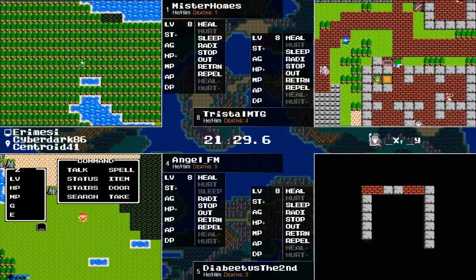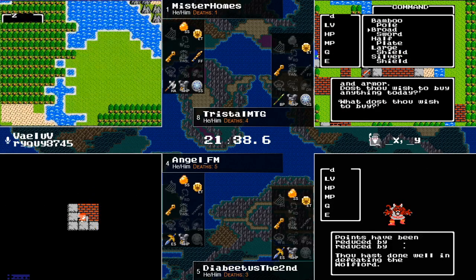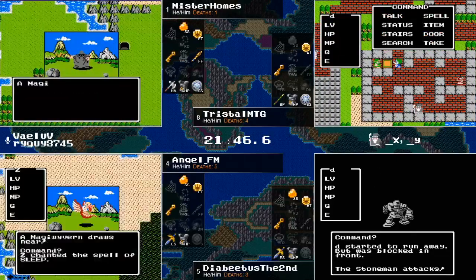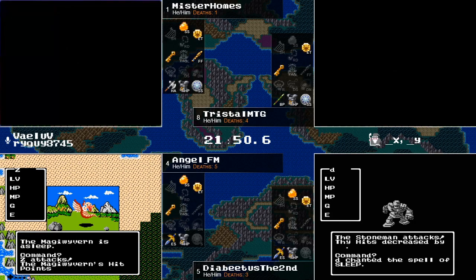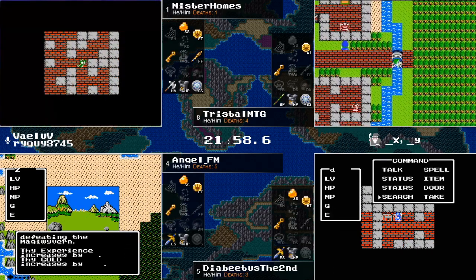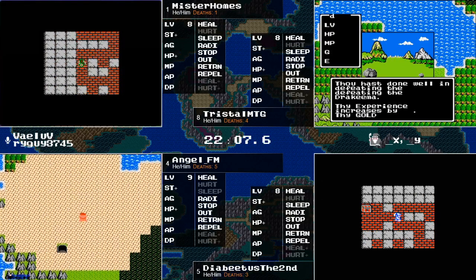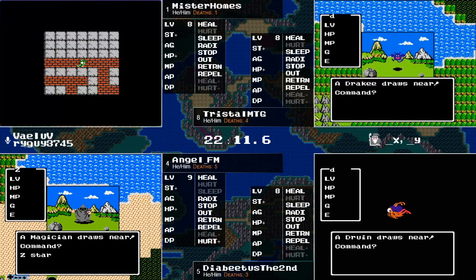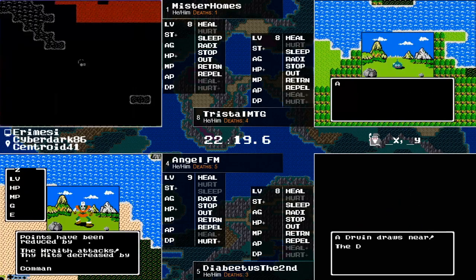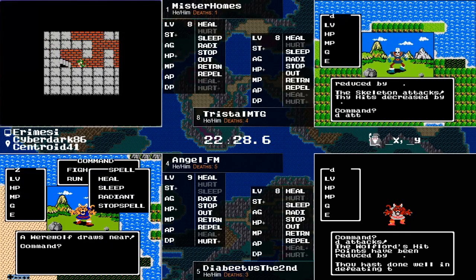Who's winning asks chat — Angel FM and Diabetes II both have Erdrick's Sword, giving them a significant attack advantage, but the other two runners have Silver Shields for a defensive advantage. Holmes and Tristol have keys, so next time they end up back at the castle they'll be getting their swords — it's not a long path at all. Experience-wise, Angel FM is first to break level nine, owing significantly to having found the Sword first and immediately capitalizing on higher-level monsters. Level nine's a good one with Hurt More. In this seed with high strength and the sword coming shortly, Hurt More is always useful.